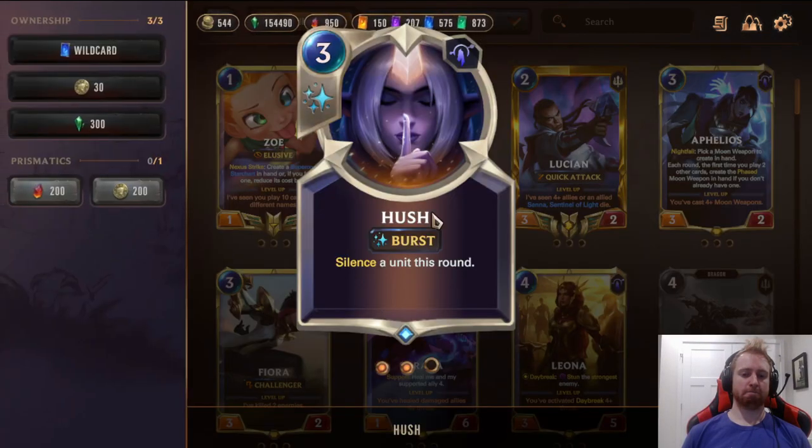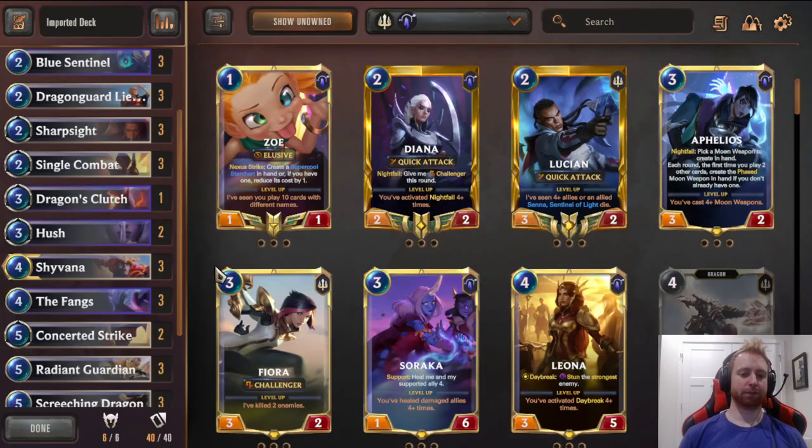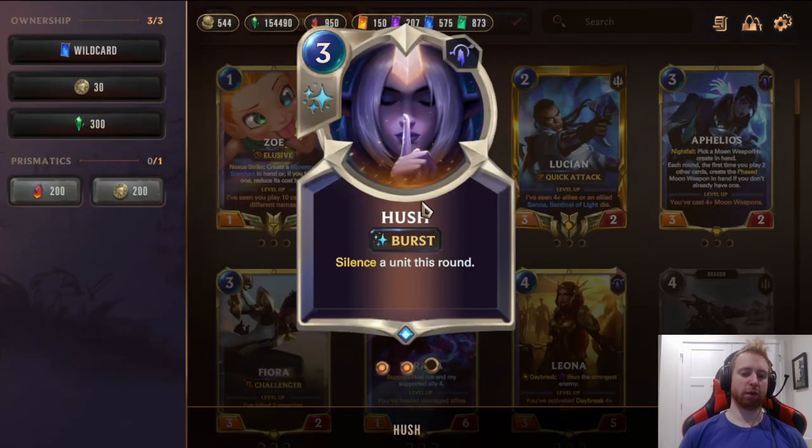2 Hush. Two is fine — you don't need 3. You can save it for key moments. Against Irelia you can use it on Irelia or Azir. But it particularly shines against Nasus — they get a huge threat like their win con, it turns into just a 2/2 and you just kill it. Very versatile across pretty much all matchups.